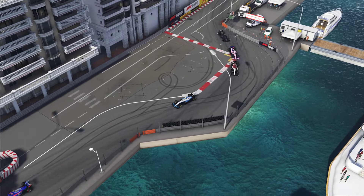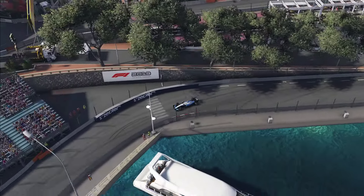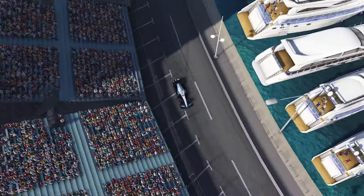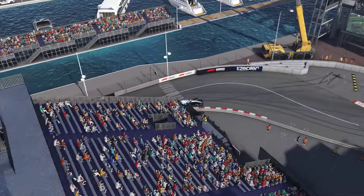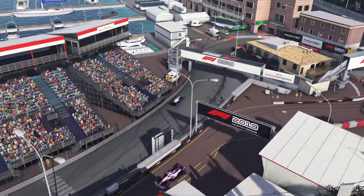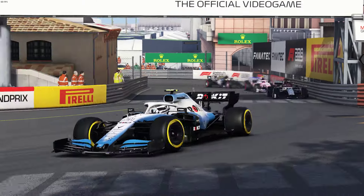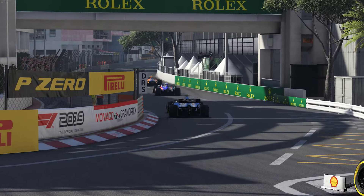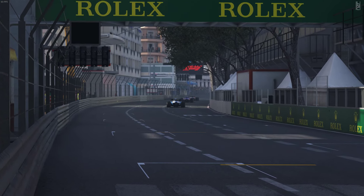Oh, we've missed it — definitely missed the corner there. Oh, that's a beautiful shot though. The car does look so nice; it's just a shame it handles like a sack of potatoes. But we'll catch the Toro Rosso right — no DRS this lap.